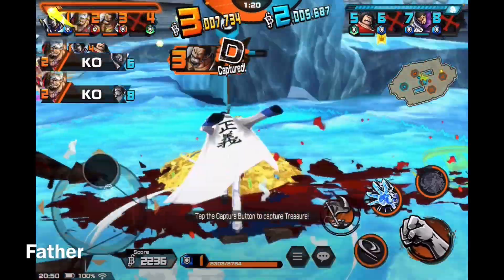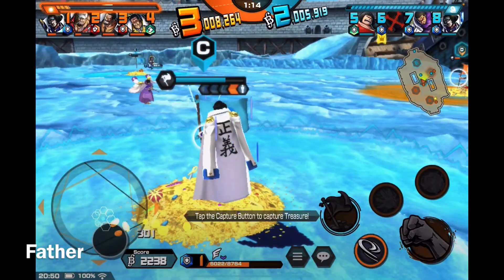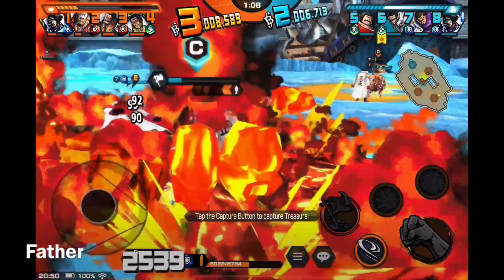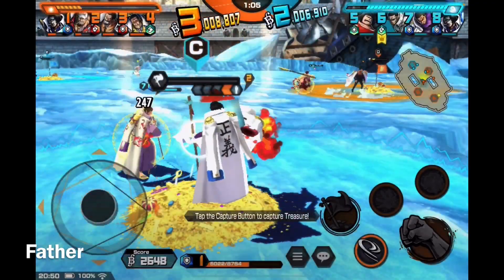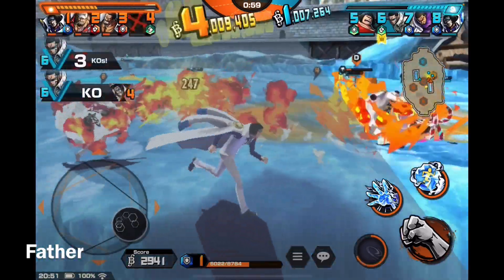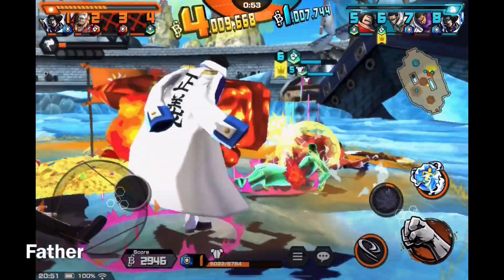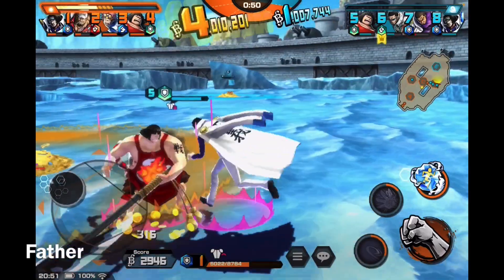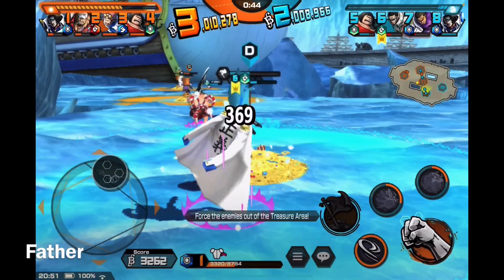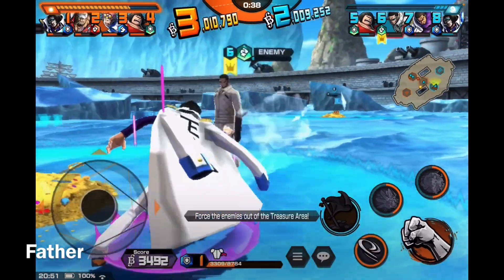There we go — Sengoku got defeated. I'm trying to capture. Okay, good. I was able to capture thanks to Akainu. Wait — is that a legendary EX Akainu? I did not notice him as an option in the rental. It makes sense since he is a marine, but I did not see him there.